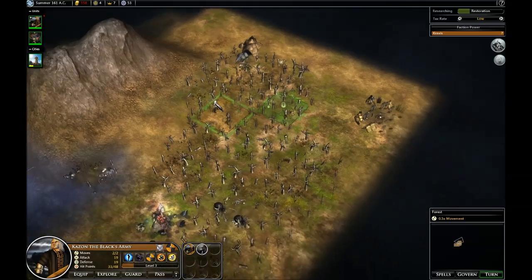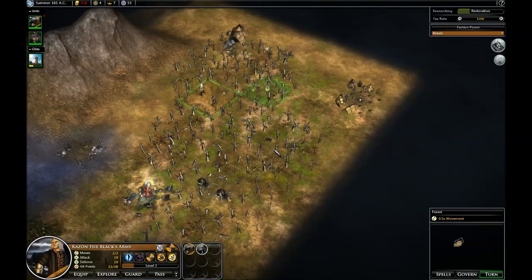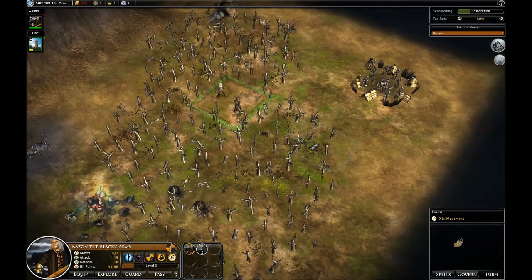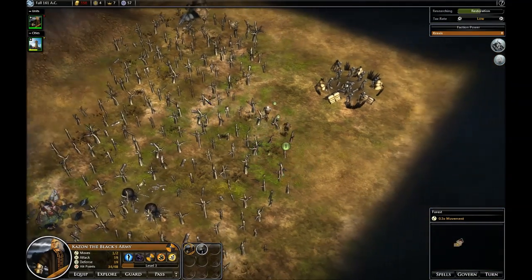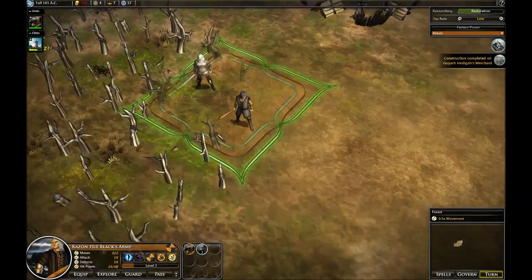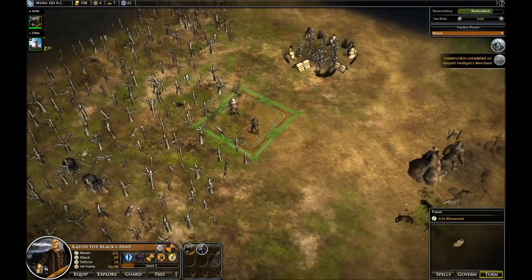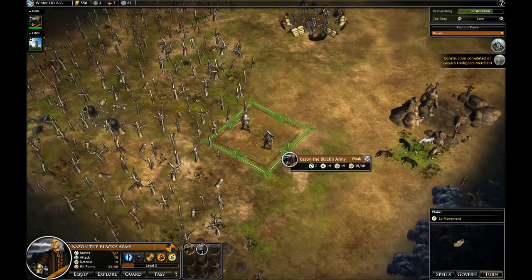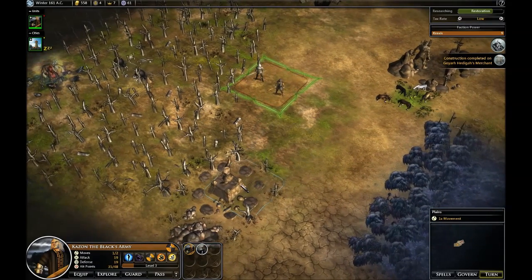By the way, this is all going to look a lot better for the beta when all the shadows are in. They're just not in yet. When you look at games, you'll notice there are two types of shadows: you have shadows on the units themselves, and then you have shadows on the background terrain and other objects. It's just a tricky thing to do right.